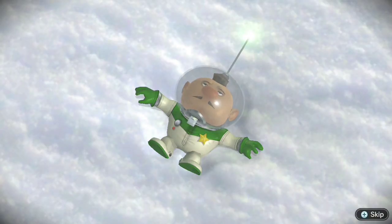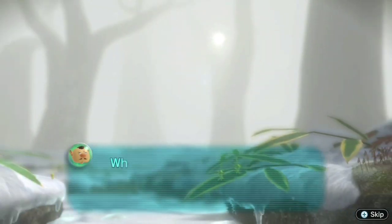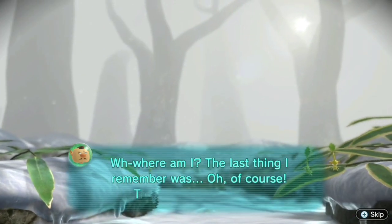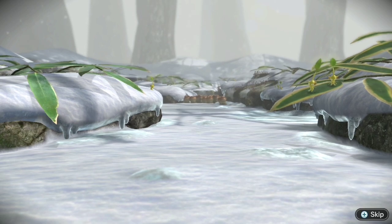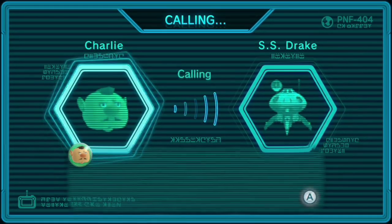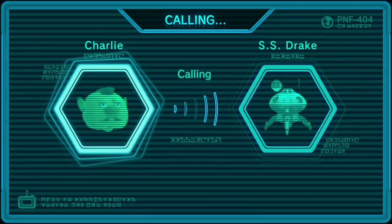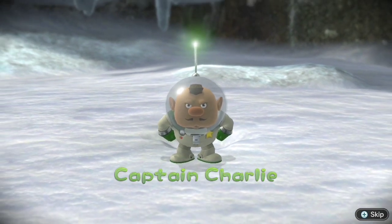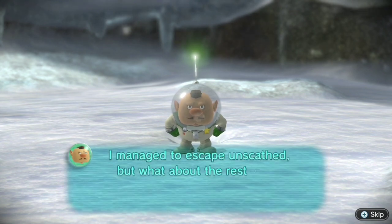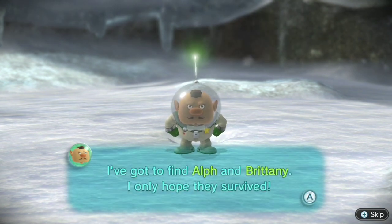In-game: 'Where am I? The last thing I remember was... Oh, of course. This must be PNF-404. Charlie to ship, Charlie to ship — do you copy? This is your captain. Hello? Anyone? There is no response. Where's my ship? My crew! I managed to escape unscathed, but what about the rest of my crew? They could be anywhere on PNF-404. I've got to find Alf and Brittany. I only hope they survived.'